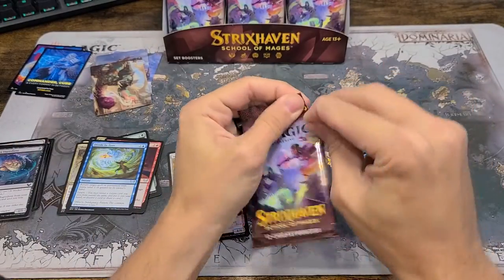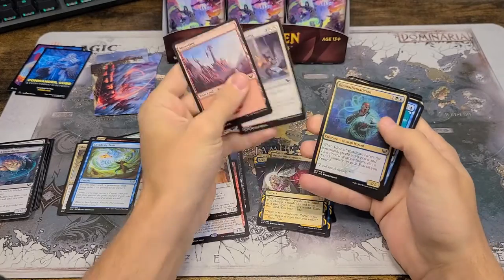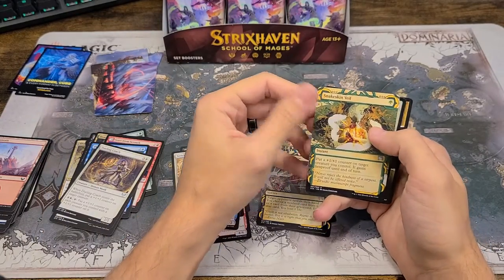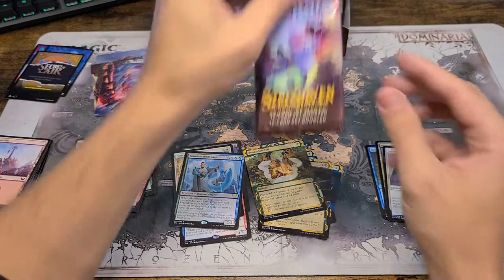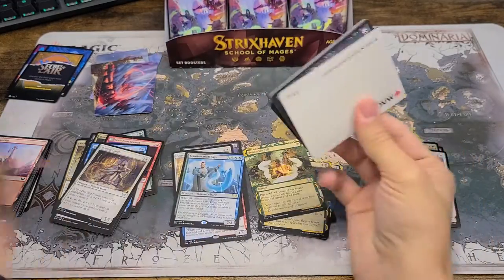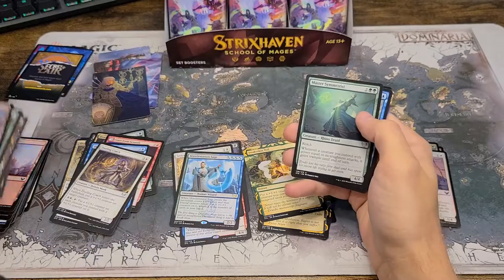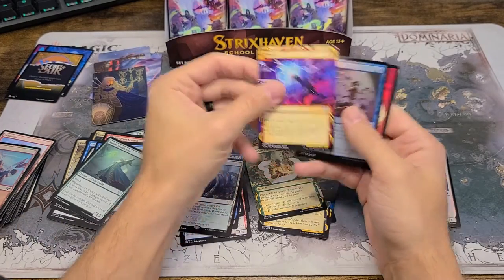Nice extended art and an uncommon foil. Oh, there we go. Nice foil land there. Necroblossom for our rare. And next pack — Tainted Pact, good looking mythic there, our first mythic! We'll put that right up here. And Waterfall Arialist.